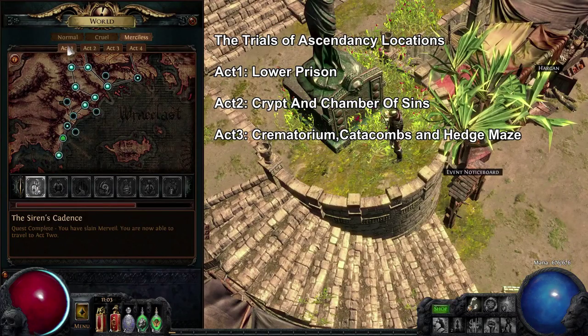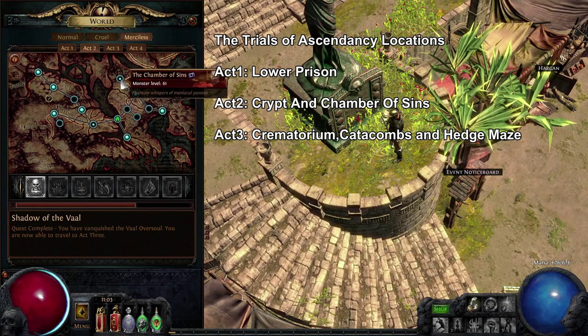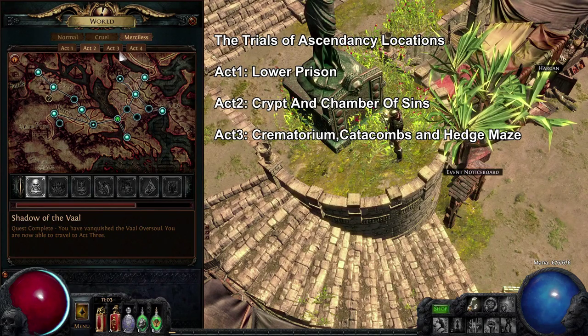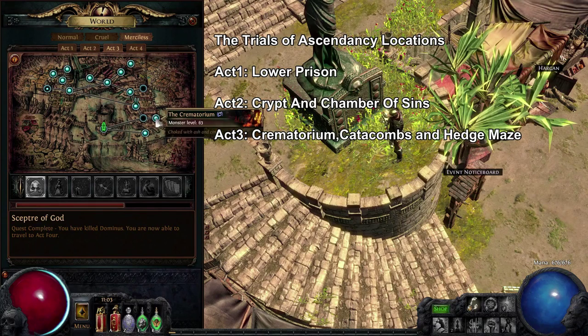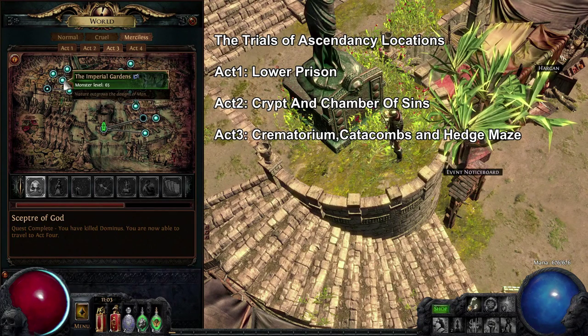You get one Trial of Ascendancy in Act One, in the Lower Prison. In Act Two you get two — the Chamber of Sins and the Crypt. In Act Three you get three: the Crematorium, the Catacombs, and the Imperial Gardens. In the Imperial Gardens you need to go to the Hedge Maze. Those are the six locations.